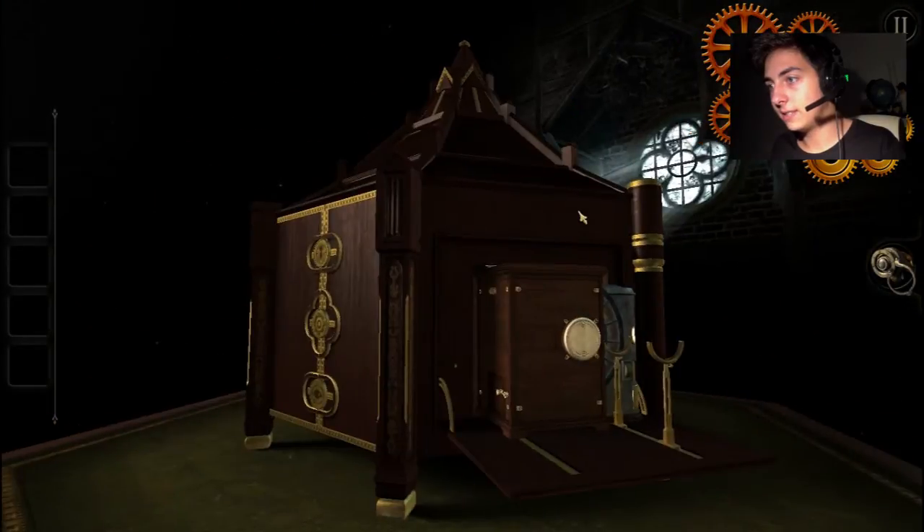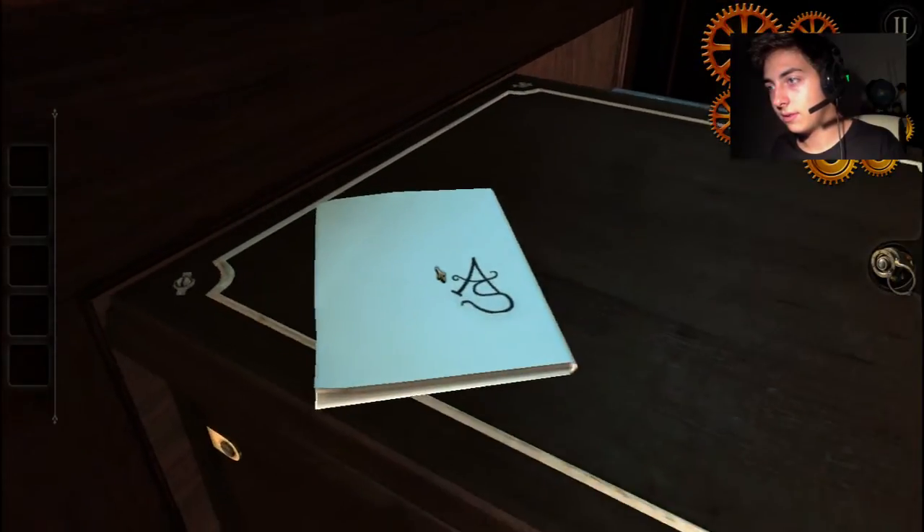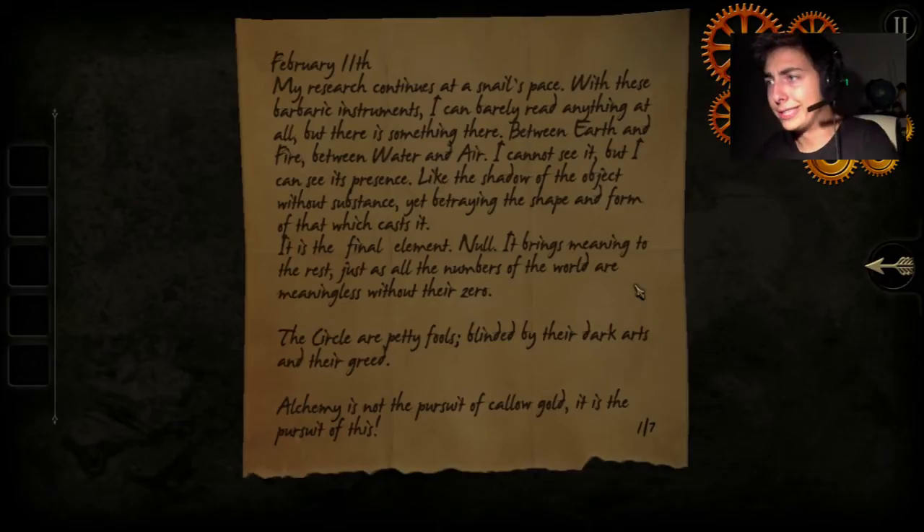Yeah, is that it? Oh, there's a note there. February 11th: 'My research continues at a snail's pace. With these barbaric instruments, I can barely read anything at all. But there's something there — between earth and fire, between water and air. I cannot see it, but I can see its presence. Like the shadow of an object without substance, yet betraying the shape and form of that which casts it. It is the final element — it brings meaning to the rest. Just as all the numbers of the world are meaningless without their zero. The circle are pitiful, blinded by their dark arts and their greed. Alchemy is not the pursuit of callow gold — it is the pursuit of this shell.'